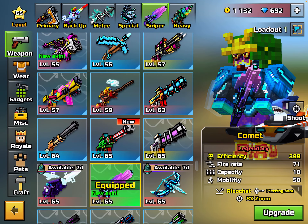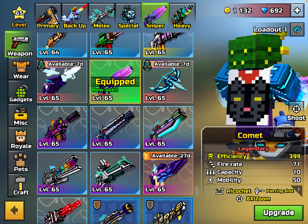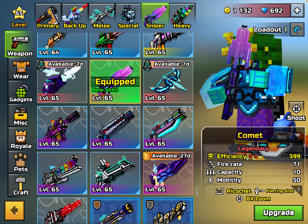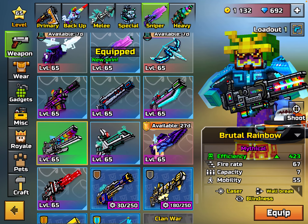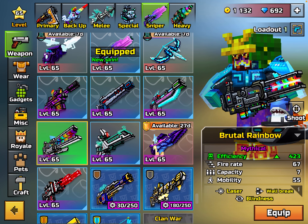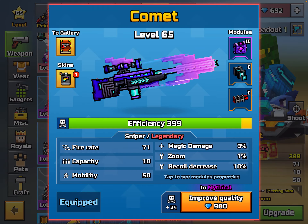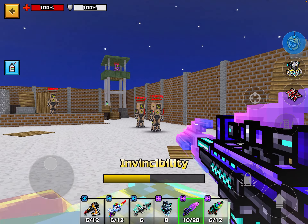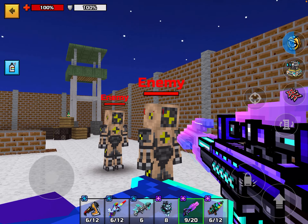What's up guys, it's Sam — back into the video. This is kind of like part two from last video; go check that out, that's my gift box opening where I got some amazing weapons. In today's video I'll be testing them out. I got the Comment and I got the Brutal Rainbow, and some currency — go check out which one I got. I'm going to be testing these out. I was really surprised with the gift box, but we'll talk about that later.